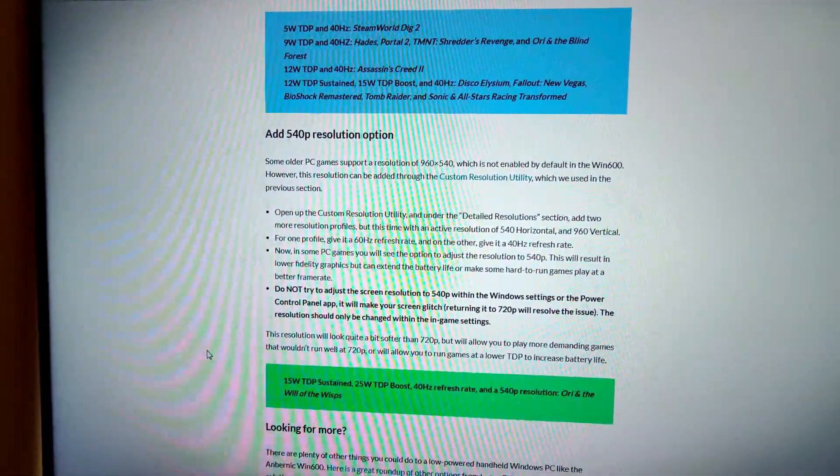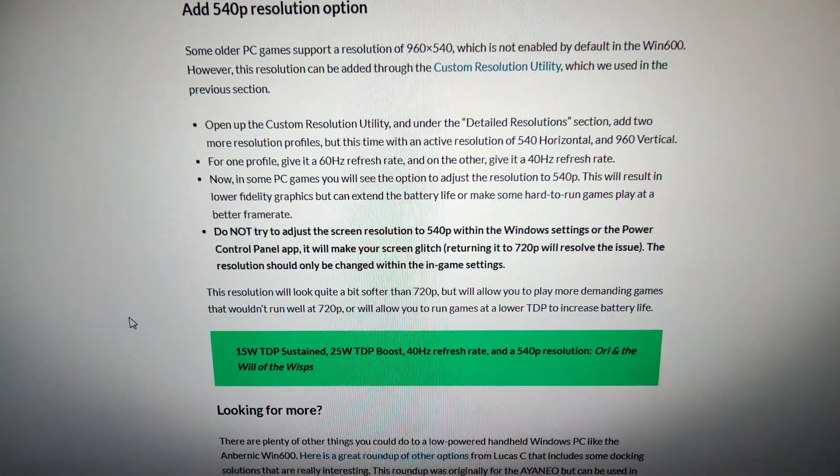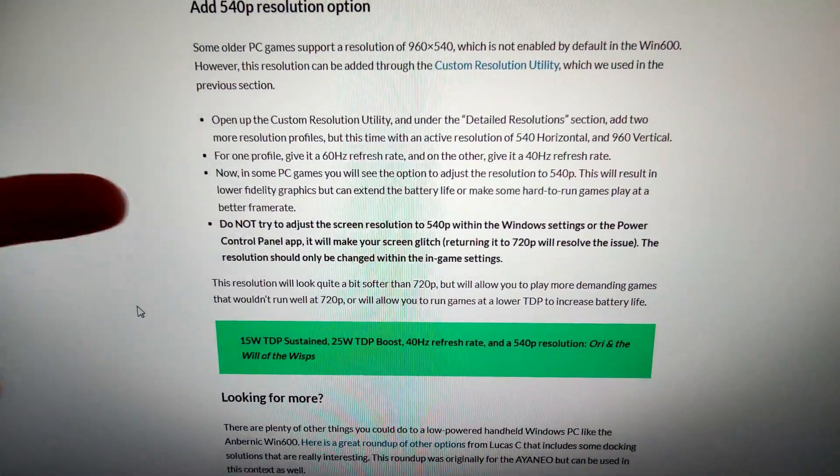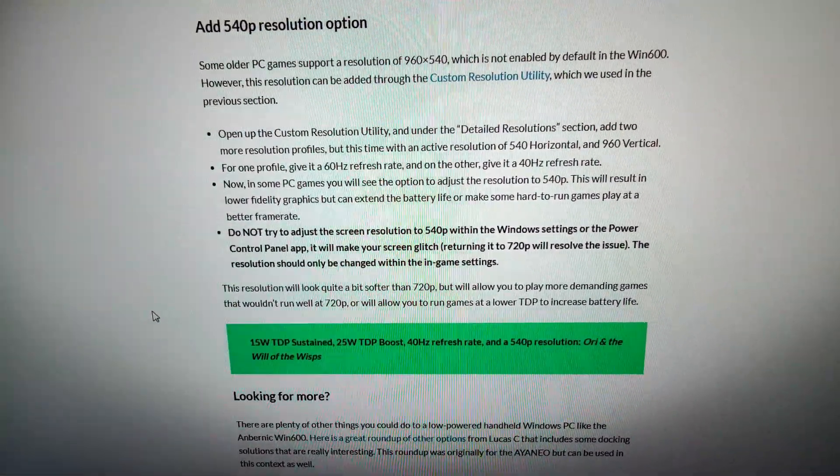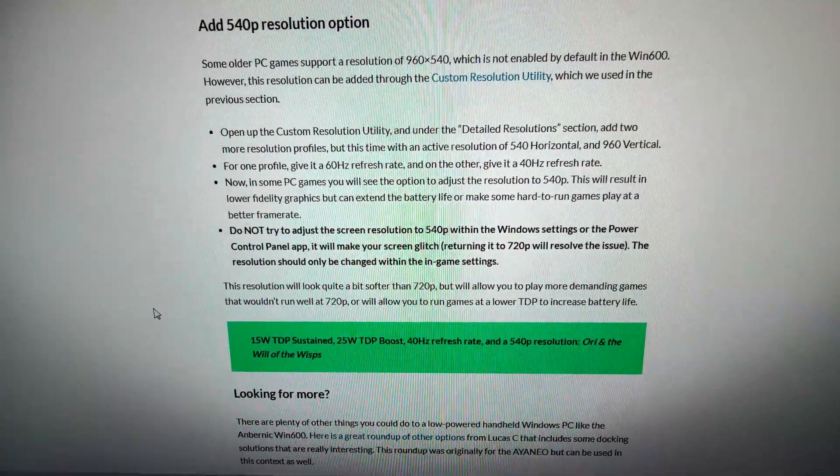One of the cool features is you can change the screen resolution down to 540p. However, there's a caveat — it says do not try to adjust the screen resolution to 540p within the Windows settings or the power control panel, as it makes your screen glitch.